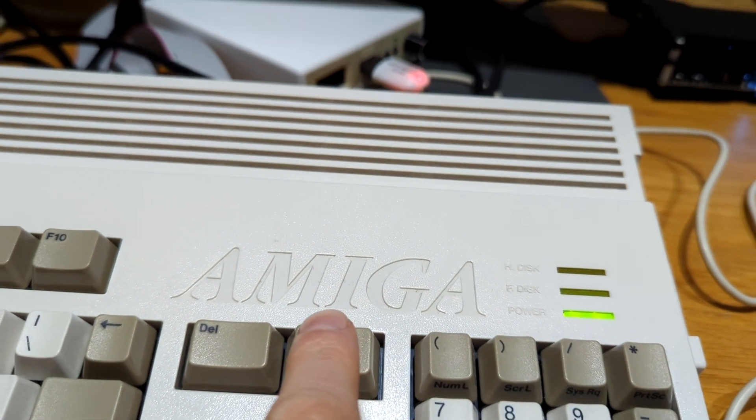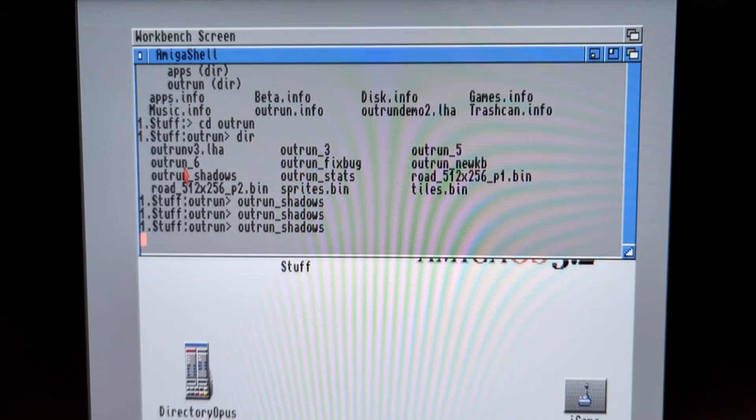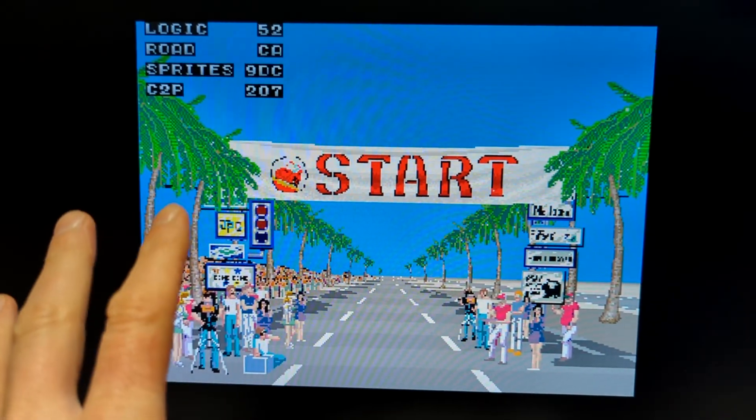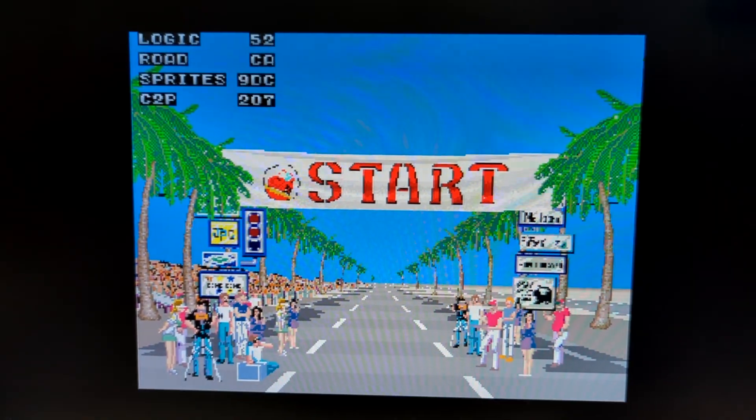Okay, so OutRun on the Amiga update. Since we last looked at a build running on hardware, it's probably twice as fast now as it was before, so there's still a lot of work to be done but we're getting there.